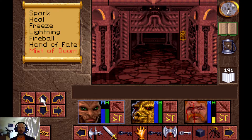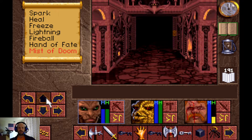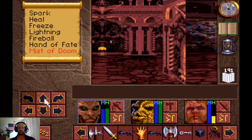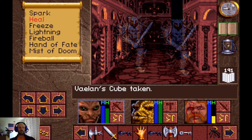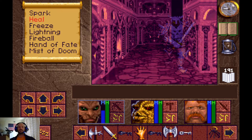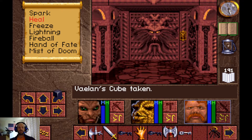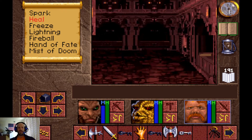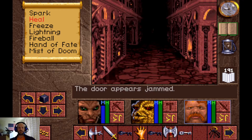Nothing in here, and similarly nothing special over here. There's a lot of useless pathways in Castle Samaria — it is not exactly a family-friendly location, certainly not designed to help us out at all. This switch here, if you press it, just causes a couple of those nunchuck axes to spawn behind you. There's a door right here that cannot be opened by any means.